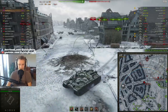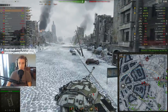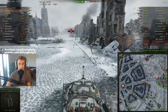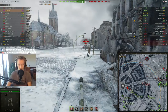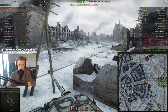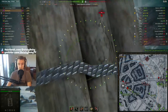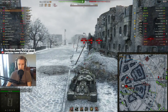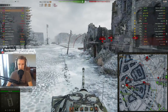Just look at the aim time on this vehicle — you just have to sit there and wait. Keep in mind I've got Brothers in Arms, vertical stabilizers, and vents instead of a gun laying drive, with snapshot on the gunner. This is about as good as the aim time gets on the IS-7 without using a gun laying drive. I've decided to work my way into town and we need to have a positive role in this game. The IS-7 does get 6 degrees of gun depression, which is rather effective, and when you consider how low-profile the vehicle is, 6 degrees is awesome.